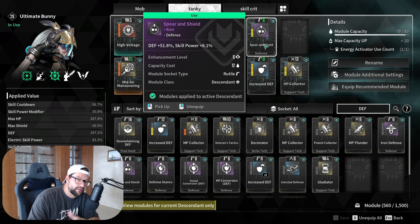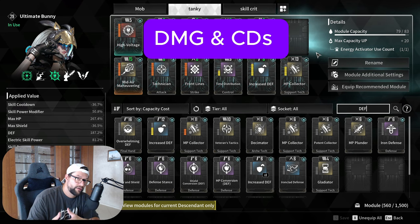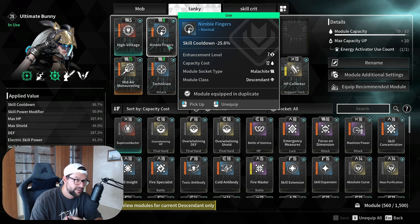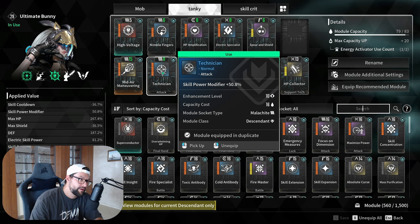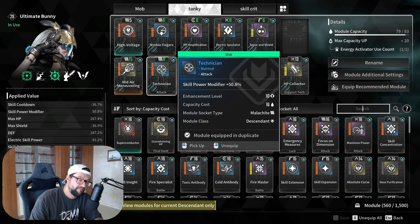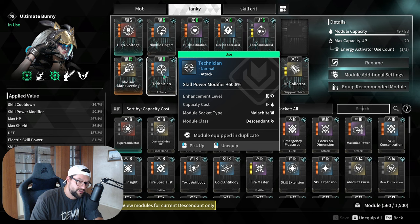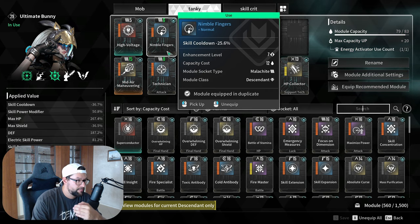The second tip is about mods to focus on to increase your damage and cooldowns. Nimble Fingers is one of the most used mods in most builds because it increases your skill cooldown by 25%. Technician is also very popular because it increases your skill power modifier by 50%. Generally speaking, anything that is a modifier brings your stats up by a lot. Both of these are used in almost every single build and you get them very early in the game — they're blue mods and cheap to upgrade.